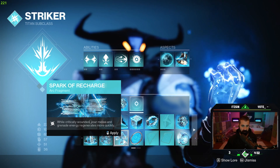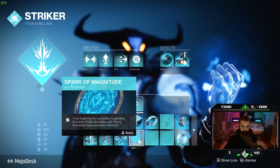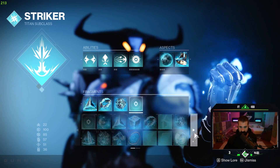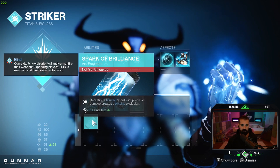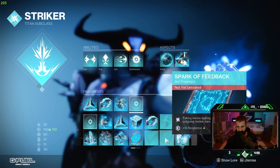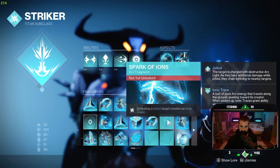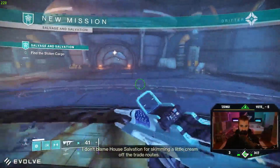While critically wounded, your melee and grenade energy regenerates more quickly. Your lingering arc grenades — lightning grenade, pulse grenade, and storm grenade — have extended duration. Finishers make you amplified. The ones we don't have: defeating a blinded target with precision damage creates a blinding explosion. Taking melee damage briefly increases your outgoing melee damage. Rapidly defeating targets while amplified creates an orb of power. Defeating a jolted target creates an Ionic Trace. All right, let's see how this new thing feels.